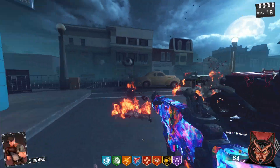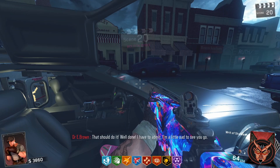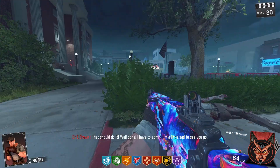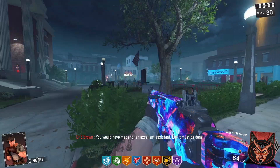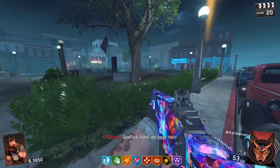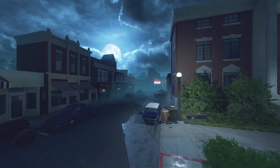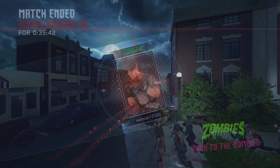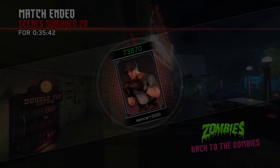We're going to grab that nuke and head out — I believe there may actually be a little cutscene once you depart. That's it — we've done it! It's a little sad to see go. There's a voice over: 'It would have made for an excellent assistant, but it must be done — send me home, Emmett.' And we're going! Yeah, we made it! There's a cutscene — just shows the DeLorean going. Survived 20 rounds in 35 minutes — Back to the Zombies, what a sick map!